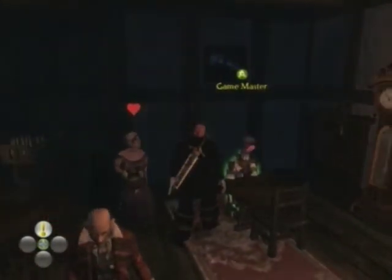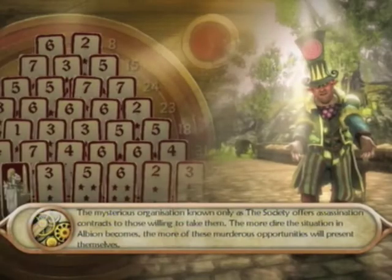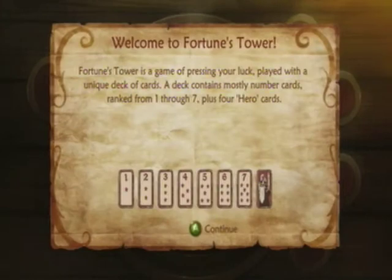Game three can be found in Westcliff, unless you find a wandering game traveler. It is Fortune's Tower. This one had a bit of infamy — there was a glitch in the Xbox Live arcade version where you could manipulate the game to get a huge amount of money. Fortune's Tower is a game of pressing your luck, played with a unique deck of cards containing numbers one through seven and four hero cards. This is essentially Deal or No Deal, Fable edition.